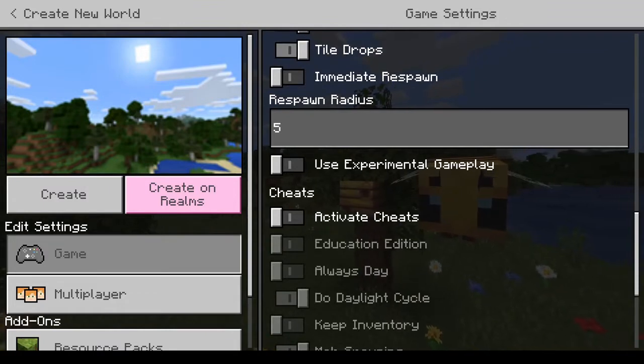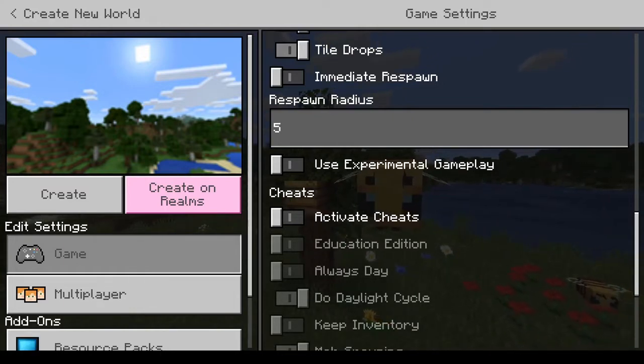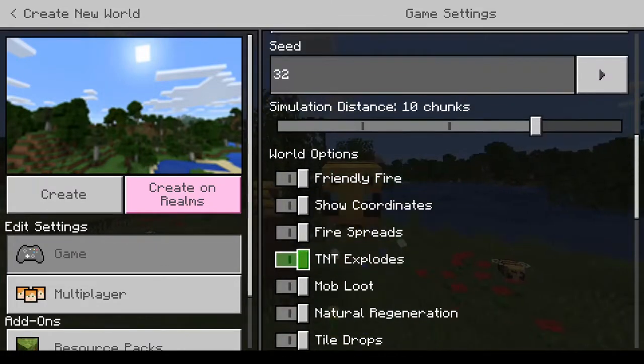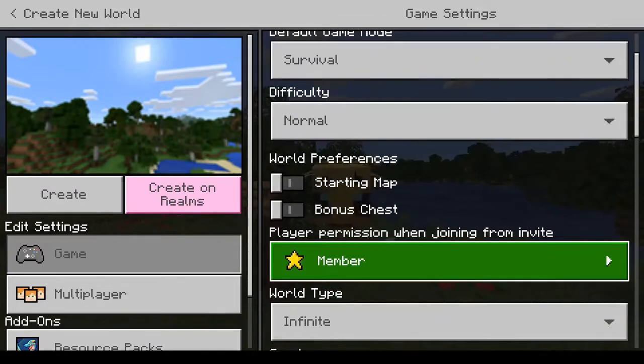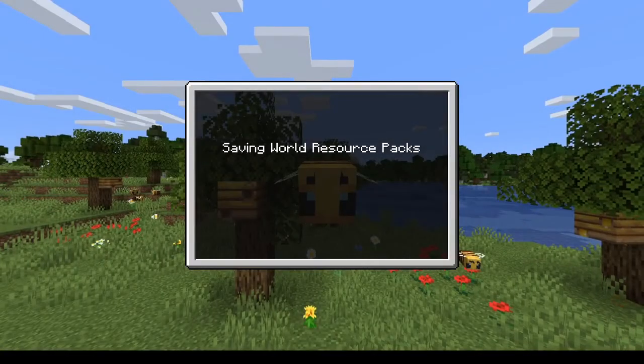When I tested this out, this literally said — I'm pretty sure it said — mode to, mode, like, world of concern or something like that. So yeah, this is gonna have a starter map, and let's get into it.